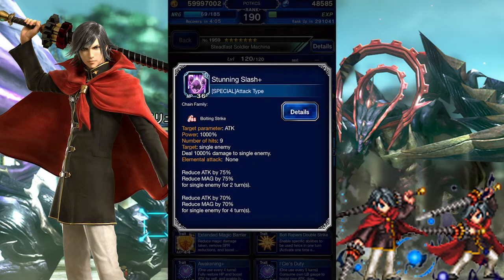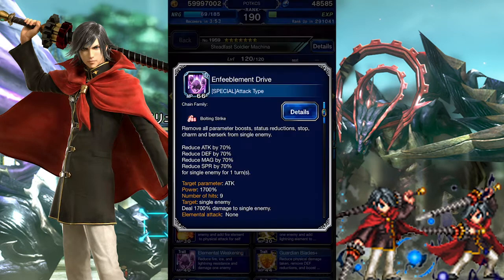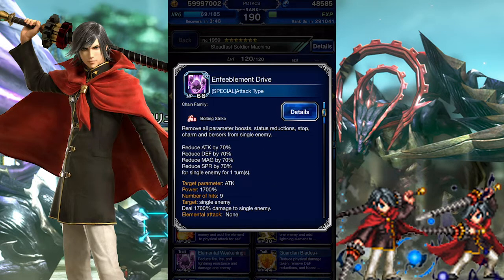Stunning Slash Plus is the Attack/Magic Break counterpart, though it doesn't drain HP or anything like that. He has two types of imbues — Fire and Lightning — though they can't imperil the enemy. Machina also has Enfeeblement Drive, which in my opinion is excellent for a free unit.